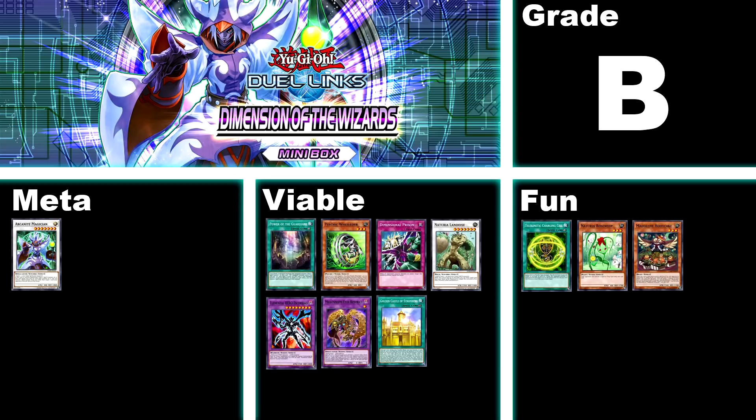The 35th box is Dimensions of the Wizards, B tier. The only actual meta card is Arcanite Magician, used as an option for Witchcrafter but not a staple, so don't rush to invest here for that. As for viable stuff, this box contains Power of the Guardians, Dimensional Prison, the psychic duo of Wilder and Tracker, which can be used all over the place wherever there is a level 3 monster. It also contains Millennium Eyes Restrict, Naturia Landoise, Elemental Hero support, and the Stranblade archetype, which is a rogue deck you occasionally see topping tournaments. Overall a pretty great box — decent archetype, decent back row, and great Tracker duo for any deck with a level 3.